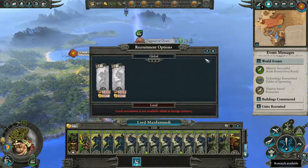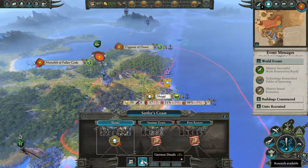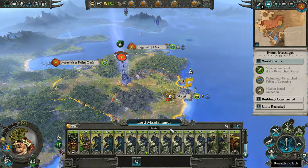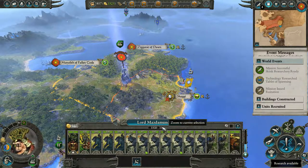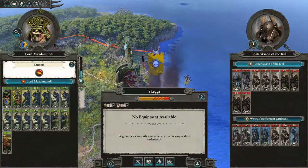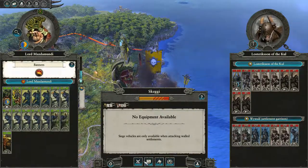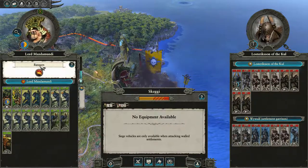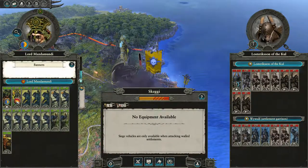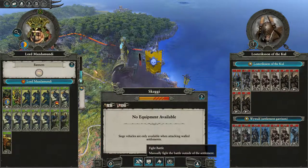We can't recruit here. Let's check numbers — they have nine units and we have about 15, so roughly the same with them having one extra. You know what, we're going to go in. It's in our favor because we have more numbers and they have a lot of horsemen which will get butchered once their infantry is gone. We got a plus six weapon damage item — we'll give that to one of our elite Saurus warriors with a gold chevron. Let's get into battle.